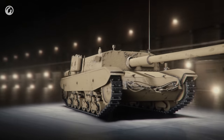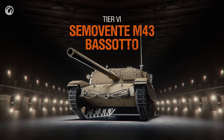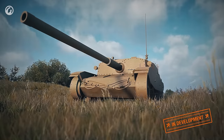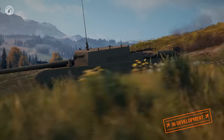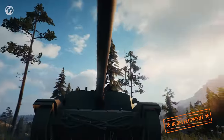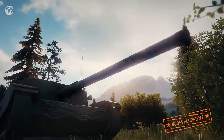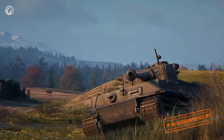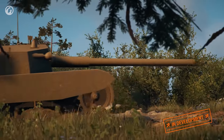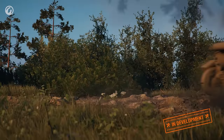Tier 6 is occupied by the Semovente M43 Bersotto. The development and production of this vehicle started when the Italian command belatedly realized that enemy tanks had clearly improved their armor protection and armament characteristics. The solution was the Semovente M43 tank destroyer. Gameplay-wise, it resembles the previous vehicle of the branch, but the differences are in its armament. This TD is armed with a 102mm gun with high accuracy and penetration, which allows it to easily cause damage to heavy vehicles at a distance. Its armor compared to Tier 5 has also improved, but you shouldn't rely on it in close combat.